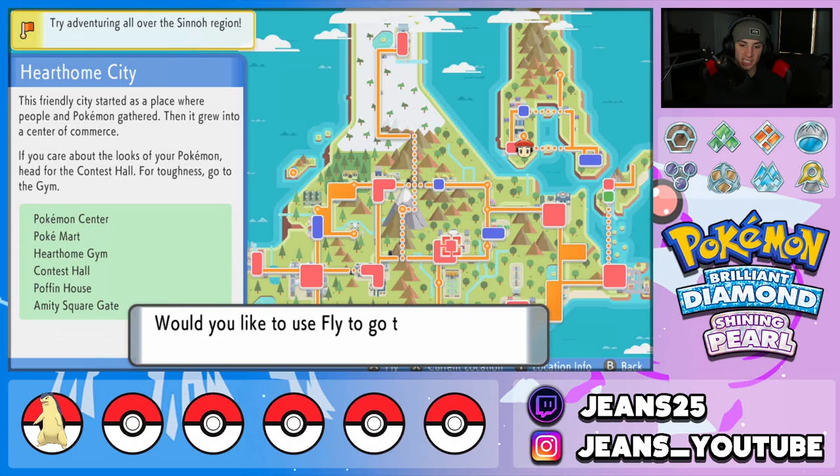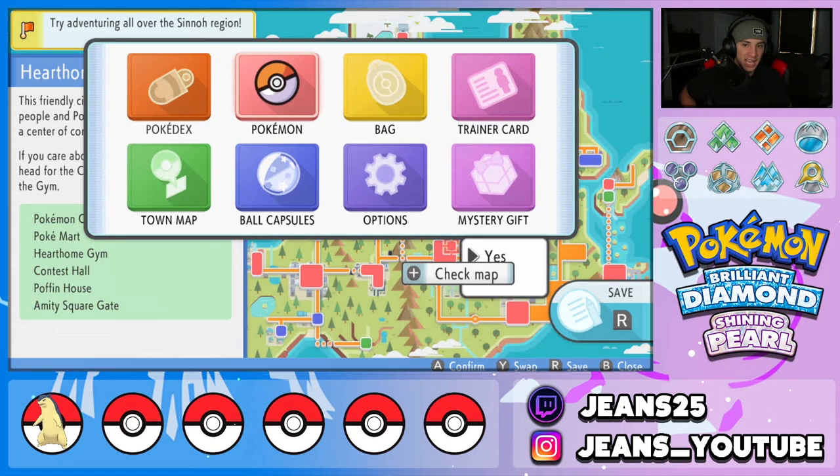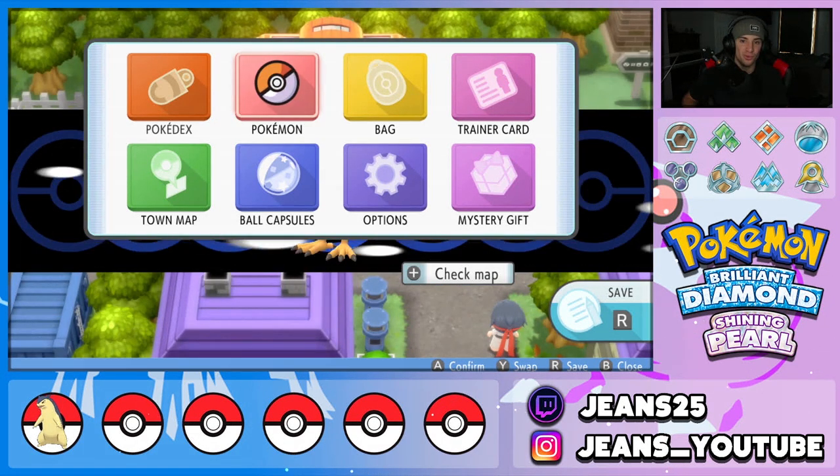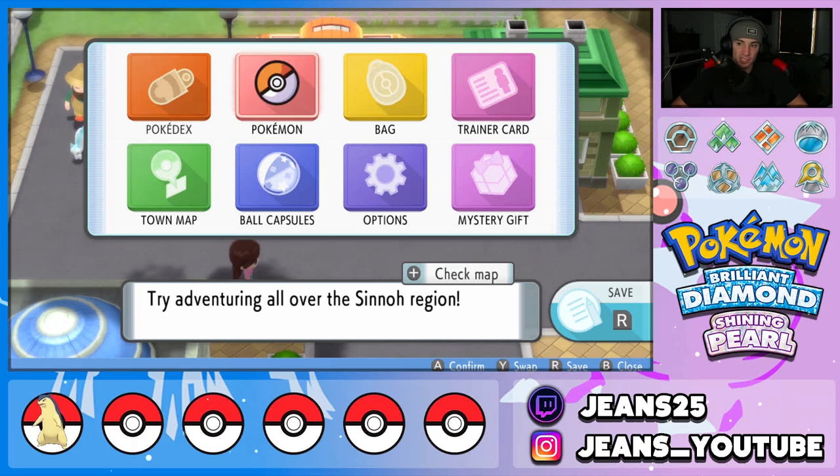We got it perfectly. You can slow down your text speed in the menu to make this easier. As you can see, we have the menu open and right below the Mystery Gift tab you can see yes or no. From here just hit A to fly to the city. That was the trickiest part — once you get that done, everything else is pretty simple.